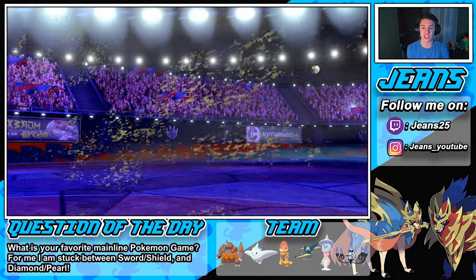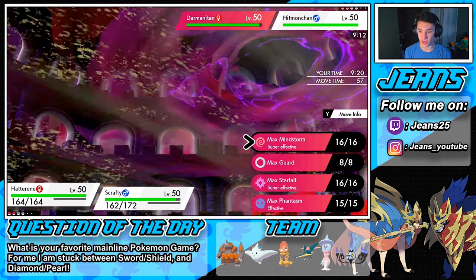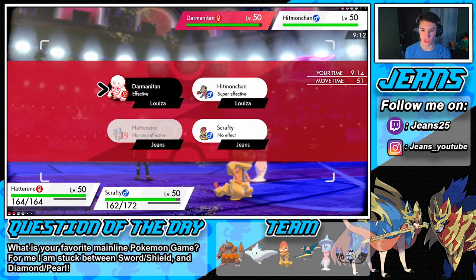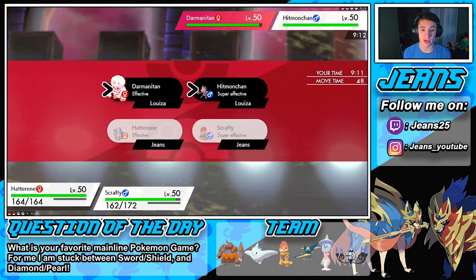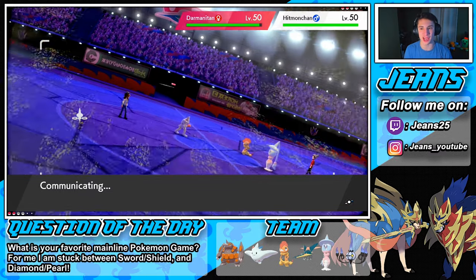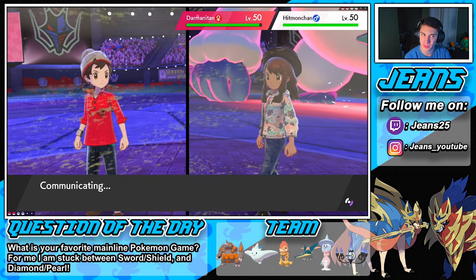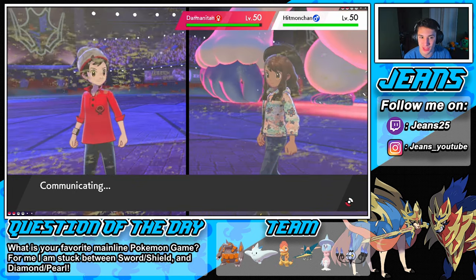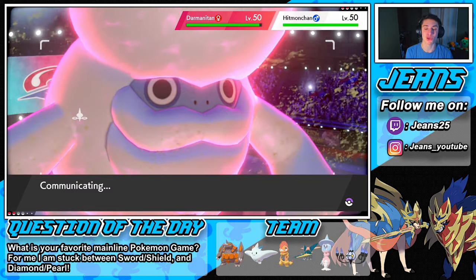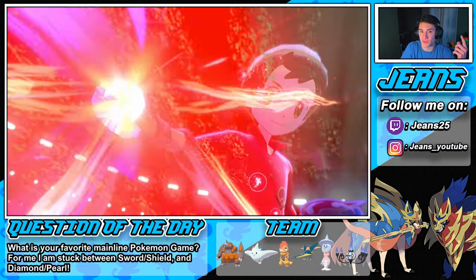He throws out his last Pokémon, a Hitmonchan. We're going to Dynamax and use Max Knuckle on Darmanitan. We could go for Dazzling Gleam — I think it will actually KO the Hitmonchan — so we'll double up on that. Then Max Knuckle on Darmanitan to try to finish off this first game. Like I said, I think we have two more turns left in trick room, which is perfect. Once you get these trick rooms set up, you're thriving.